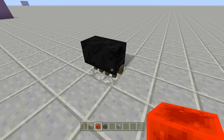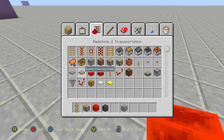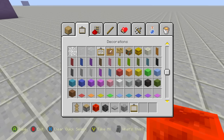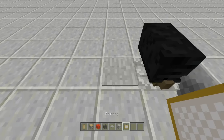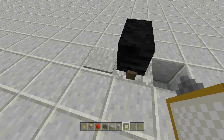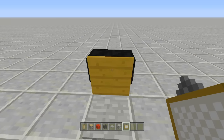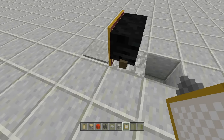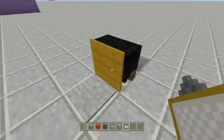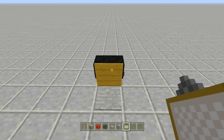Next we're going to create the front hand panel of our soda fountain. For this you need a pressure plate of any type — stone, wooden, iron, gold, whatever you want. I'm using a stone pressure plate, and we also need a painting. Place the stone pressure plate right in front of those armor stands, then place a painting off the corner of it. You have to face the pressure plate and then place the painting. That gives a little divot — it looks like a collection bay for your soda in case you overfill.